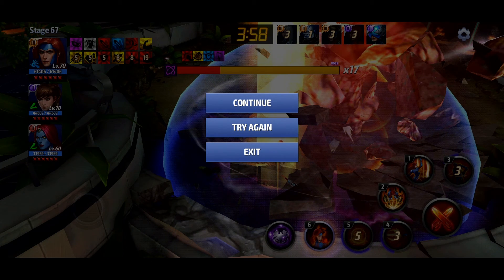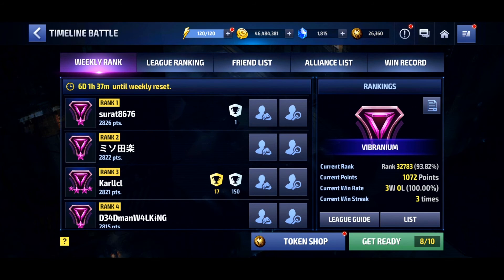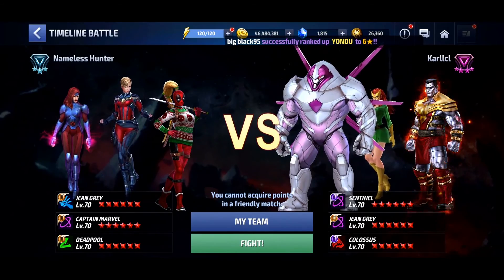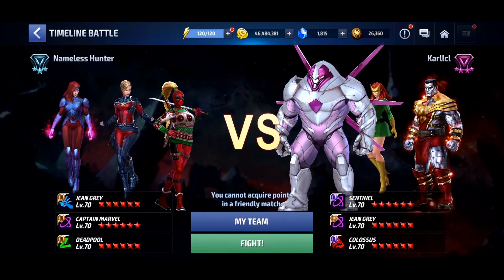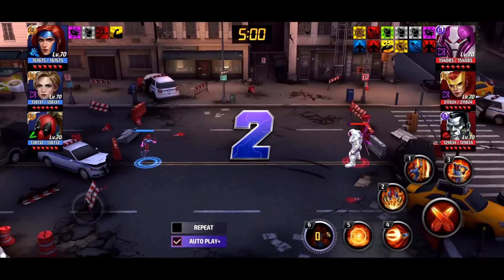So let's go ahead and move on to PvP, and I'll show you kind of what I noticed over there with my limited PvP experience and my limited runs that I did with the two uniforms. So here we are over at Timeline Battle. The person I was fighting for this test — I was fighting this Carl guy right here, so let's go ahead and load him up. He's got Nimrod with the uniform, and then he has Marvel Girl — so Jean with the uniform — and Colossus. I was using this team: Jean, Captain Marvel, and Deadpool. I've already done a few fights here, so I know how she was performing overall. I think I did the fights four or five times with each uniform to see how she did.